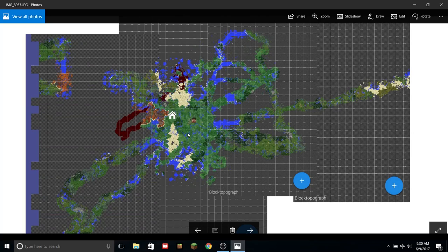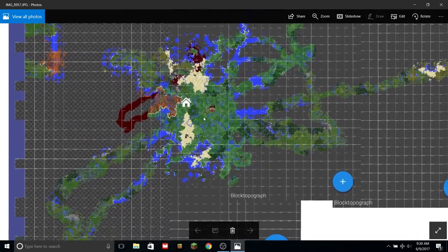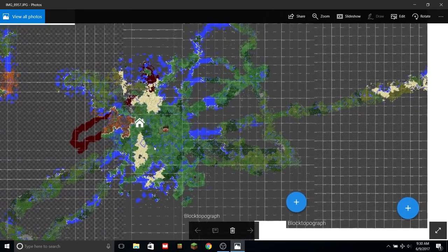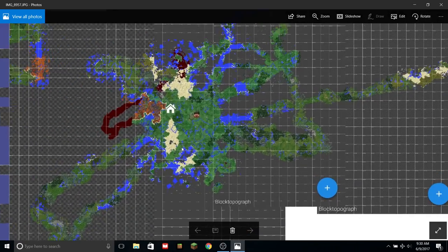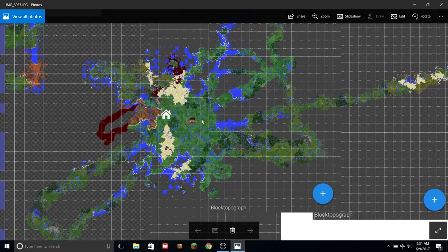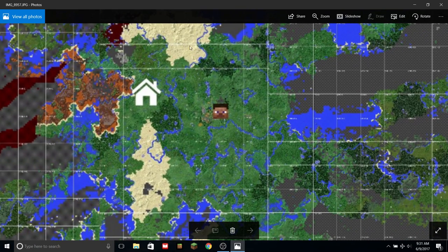This can only be done on an app called Block Topograph, which is only on Android and I don't have one. A friend named Austin Elwood, who actually made my story map, helped me out with this. It crashed a lot because I have such a huge world. His Twitter will be down below. So here's what I wanted to see: which directions I have explored. I had to Photoshop a couple together, but there's our house, the top desert biome, the bottom one, our spawn, and the Mesa biome.